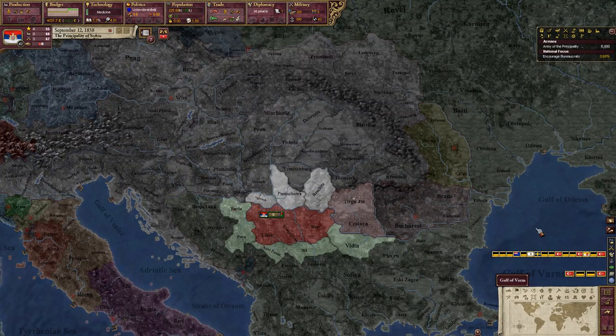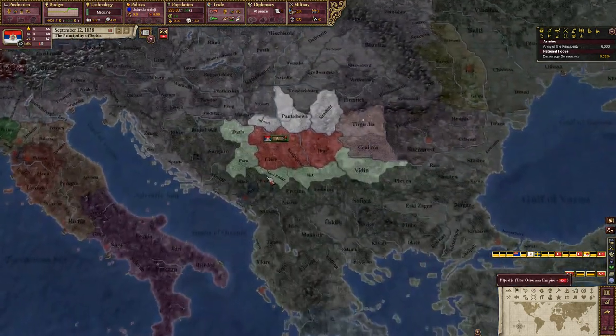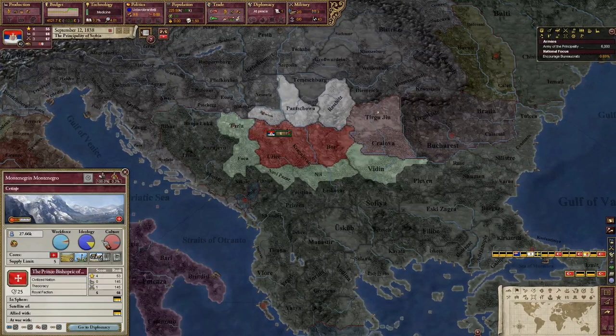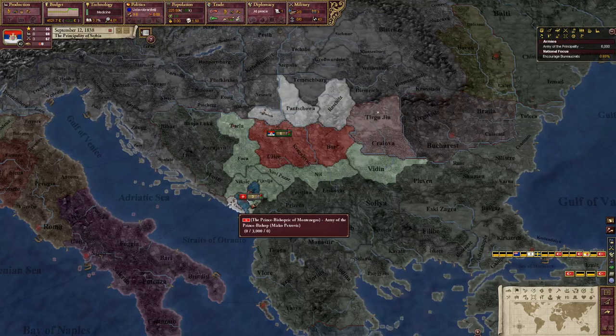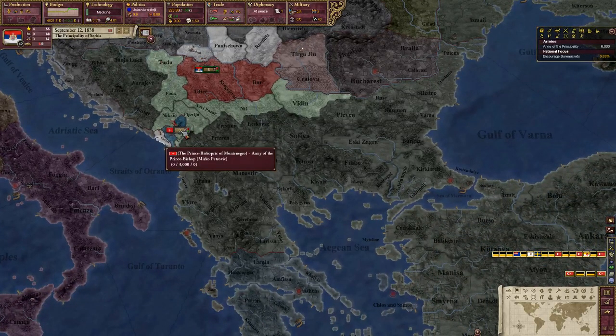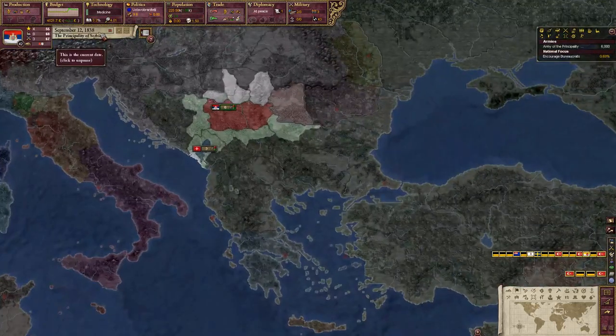The Bishopric of Montenegro — they are Serbian and they do have claims here. When we get ready to form Yugoslavia, we will need to become a great power and sphere them, or declare war on them, reclaiming our cores. But right now I'll go ahead and accept this. They don't really add much to us — they only have one brigade here, three thousand men, infantry. They don't really provide much benefit. If we go to war with the Ottomans, Greece will be more helpful. Really what we're looking for is the Russians to help us most of anyone.